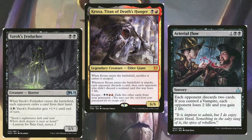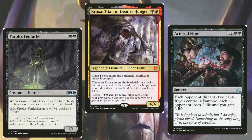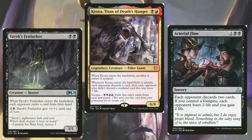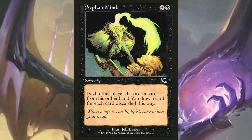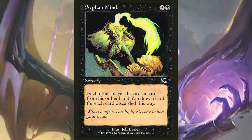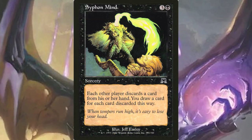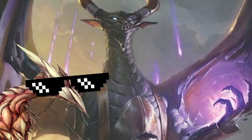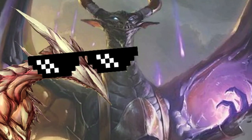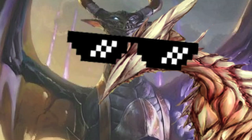Kroxa here doubles down as a recurring Nicol Bolas Ravager type of effect and a recurring threat, since it can literally escape from the graveyard. Siphon Mind doubles down as yet another make-everyone-discard effect, and most of the time a draw-three-cards spell. So far this deck might seem like it's too fair for Commander, but here is where things get interesting — and probably salty for our opponents.